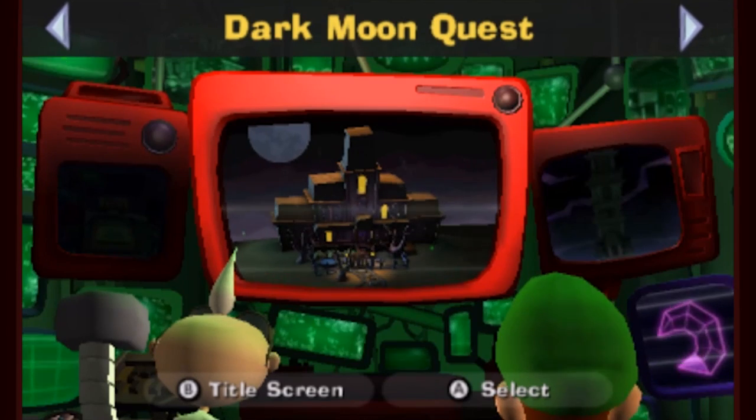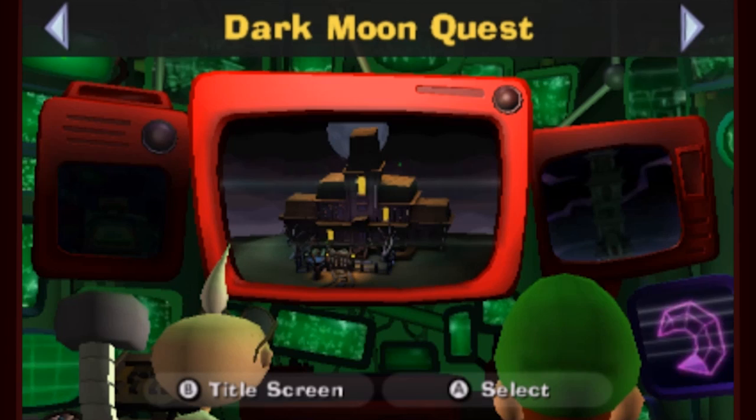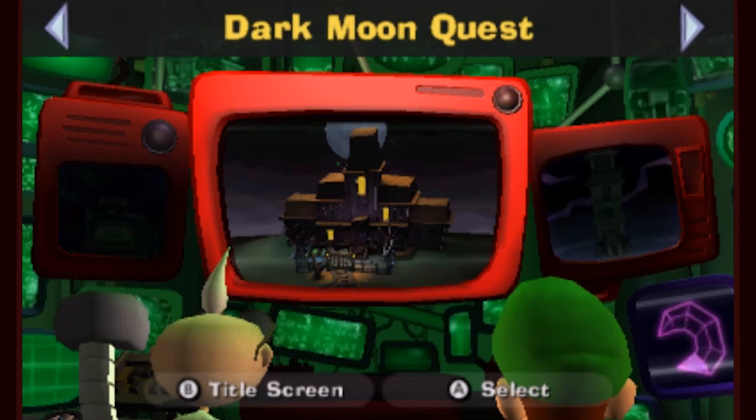Hey everybody, it's ChuggaConroy! Welcome back to more Luigi's Mansion Dark Moon. Last time, E.G.A.D. finally felt we were ready for the darklight device that we knew about for quite a bit longer before he actually gave it to us. We used it to be able to see the unseeable and deal with some ghostly illusions, including capturing our first boo.